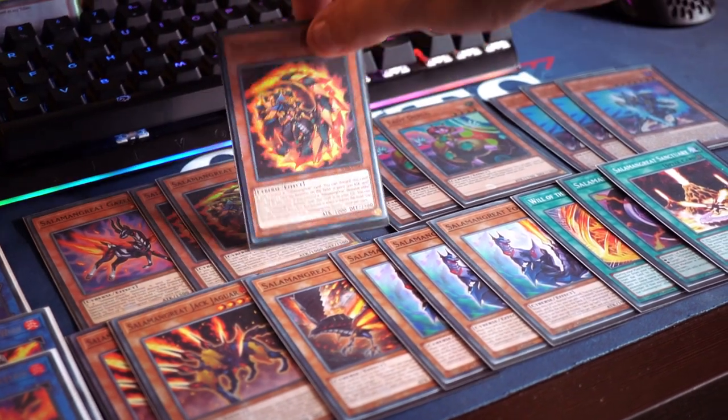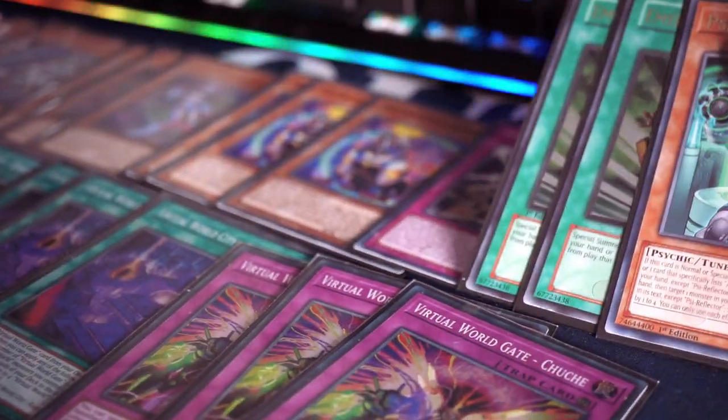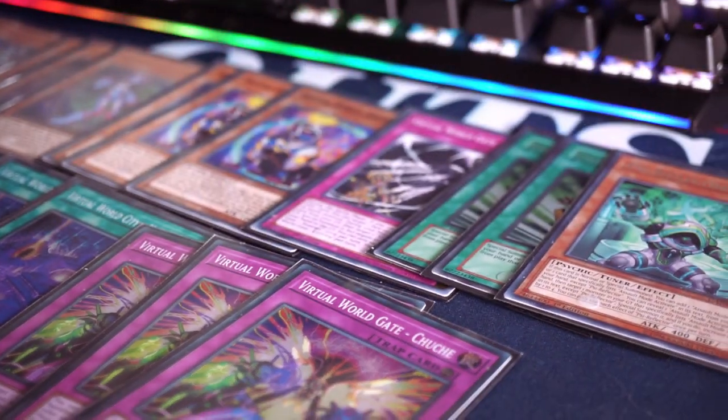Deck building sucks. You never know how many copies of a card to run, or even if including it actually contributes to the best results. This is true for pretty much every TCG, but in Yu-Gi-Oh there's so much extra speculation and the weight of influencers is huge, and this has a really strong impact on whether or not people are building perfect decks.